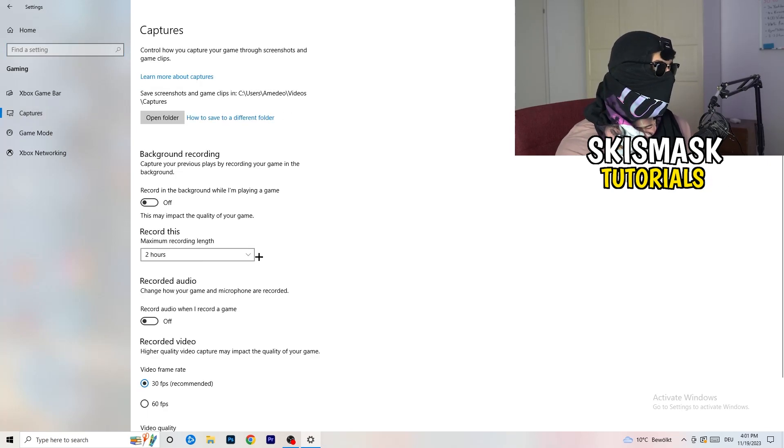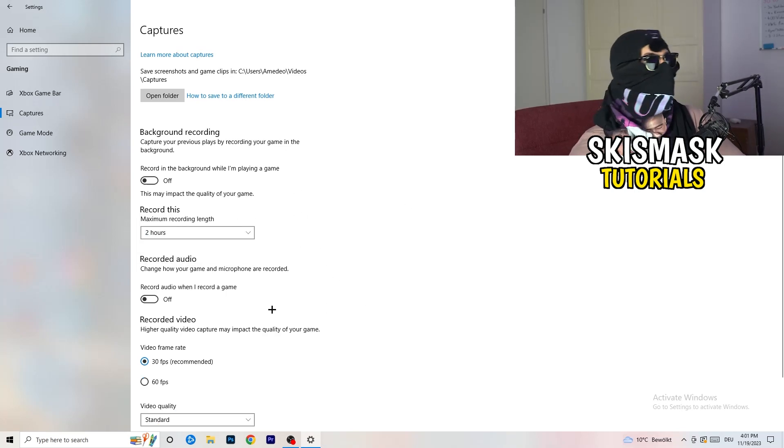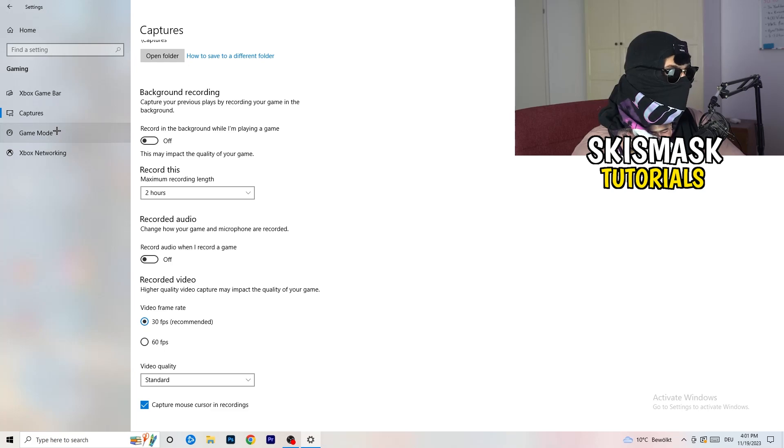Go to Captures on the left-hand side, then go to background recording — 'Record in the background while I'm playing a game' — and turn this off. If you want to record, use something like OBS Open Broadcaster Studio, which is made for recording games. You don't want Windows recording in the background. Also turn off audio recording there.